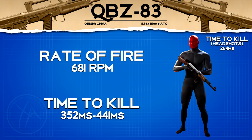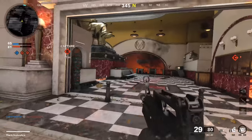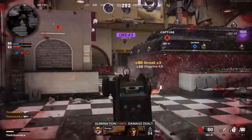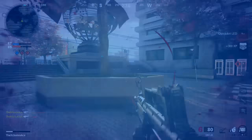In a situation where we manage to land two headshots mixed in with body shots, this will cut it down to a four shot kill and give us a time to kill value of 264 milliseconds, which is a very fast time to kill. So if you can manage landing those two headshots mixed in with body shots, I would definitely go for it with this gun. Next up let's have a look at bullet velocity.